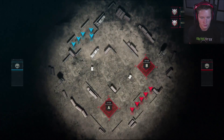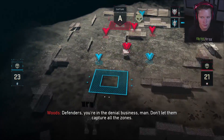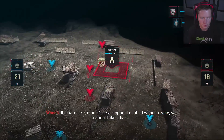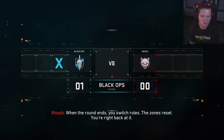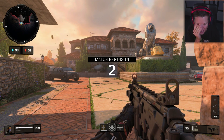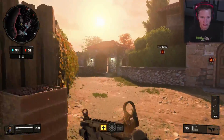You're either attacking or defending. The attacking team wins the round by capturing all the zones — they capture a zone by filling all the segments. Defenders, you're in the denial business — don't let them capture all the zones. It's hardcore, man. Once a segment is filled within a zone, you cannot take it back. Don't get sloppy out there — lives are limited for both sides. When the round ends, you switch roles. The zones reset, you're right back at it. So we've done this one before — actually, if you guys remember, it was like three or four episodes ago, we lost a round in control to recruit bots. Hopefully we're going to be able to lock this down without losing any rounds — we'll see what happens.